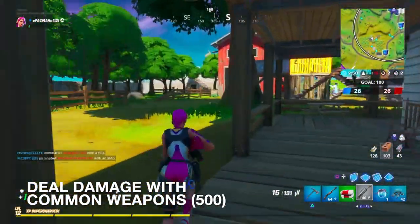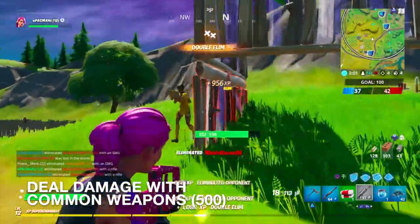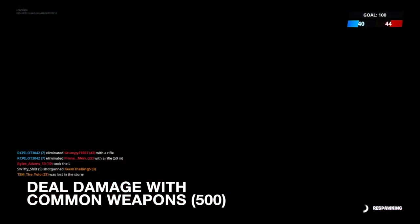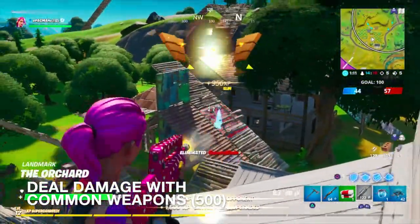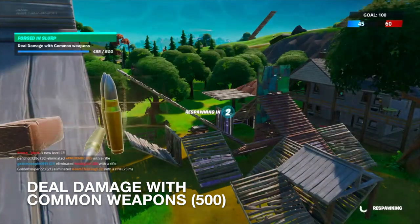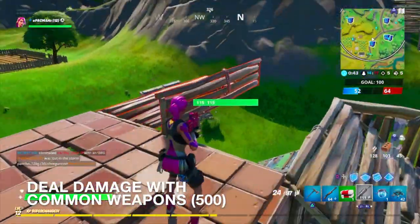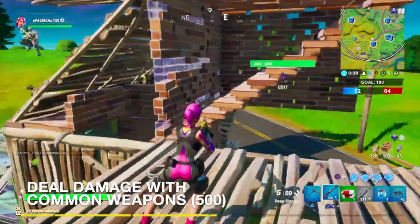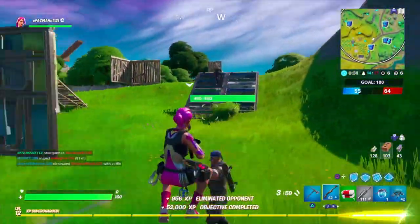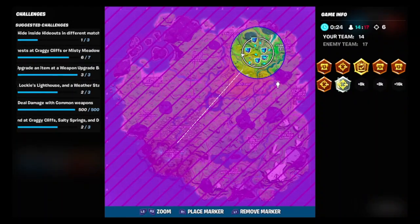I'm a one shot. There's an elimination. There's another. Oh, I thought I was going to go three for three. We're at 377. Okay, there's another elimination — that's literally a one shot. So we got 485. We might have gotten 500 with that last shot. There it is. Yep, it is. Alright, we got the 500 damage and we got the third upgraded weapon.